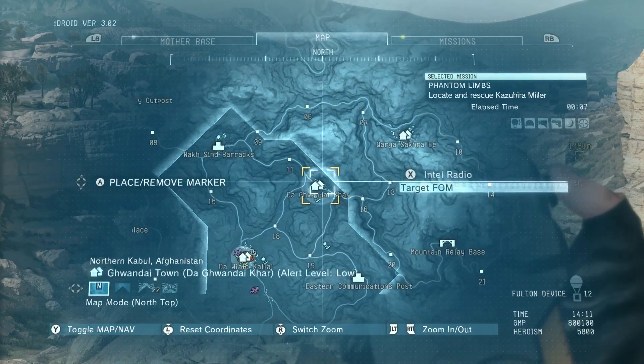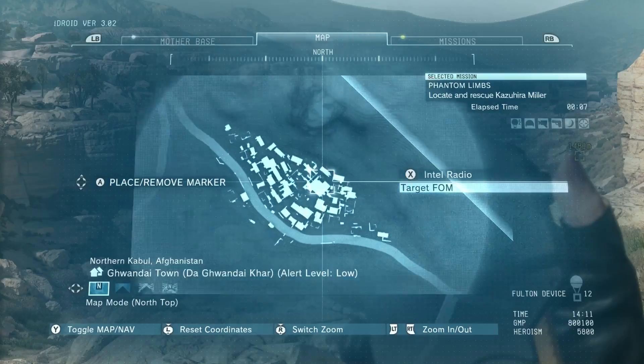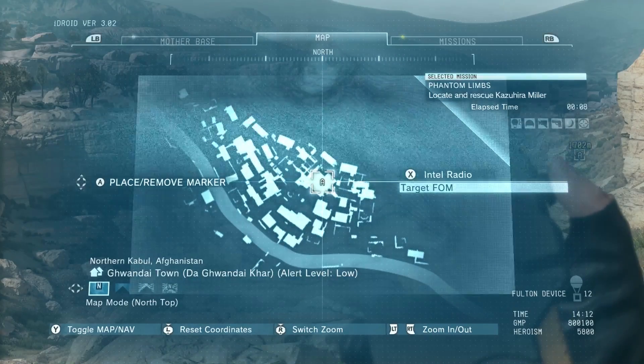First thing you're going to want to do is put a marker at this building at the Gawadi location, as that is where Miller is being held hostage.